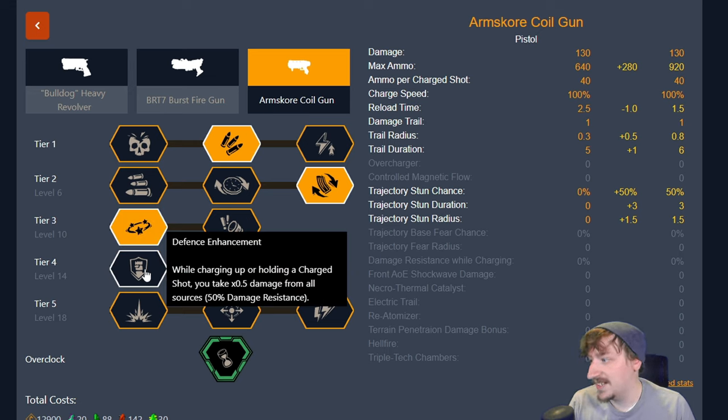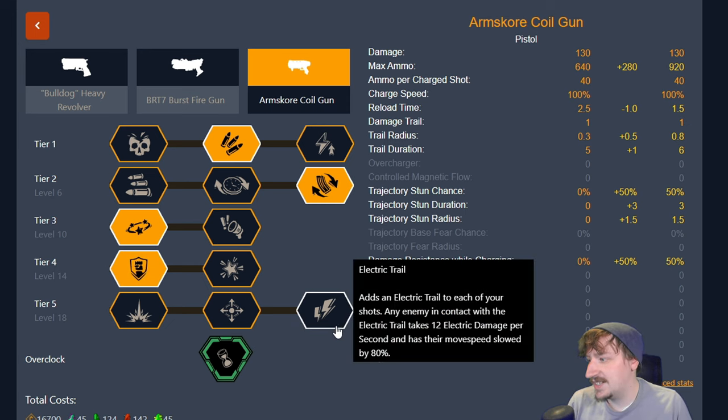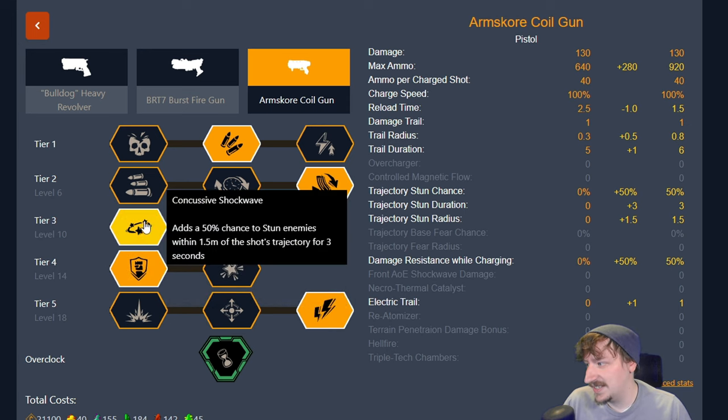In tier 4 I really like the defense enhancement. It feels really good because you can use it to prevent fall damage, and if you can't get out of the way of a particular attack — maybe a spitballer is spitting at you — you can just charge up the gun. You don't actually even need to shoot it; you just need to charge it and you will get the fall damage reduction. In tier 5 I like going with electricity trail, which lasts an extra second and deals more damage over time, keeping enemies in the trail longer and potentially stunned.